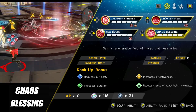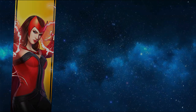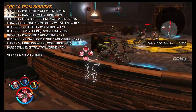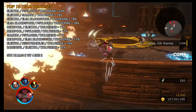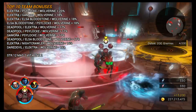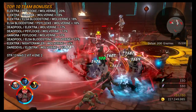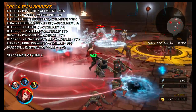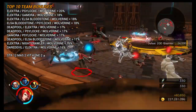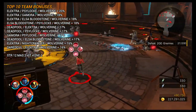For the top 10 team bonuses, we have our usual mix of characters. Up at the top once again we have Electra, Psylocke and Wolverine, offering up to 20%. In 10th spot we have Daredevil, Electra and Wolverine, offering 16%. The top synergy breakdown for the 20% option is 12% strength, 2% mastery, 4% vitality and 2% energy. So it wouldn't specifically benefit Scarlet Witch, but as a team it would benefit Electra and Wolverine with that additional strength.